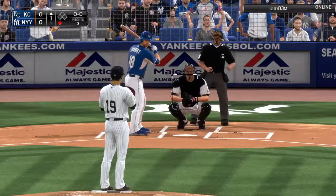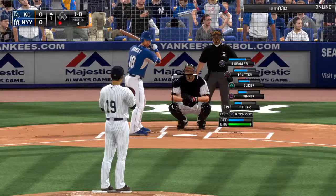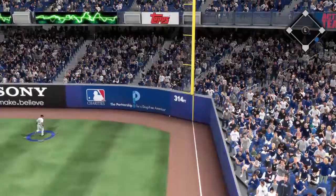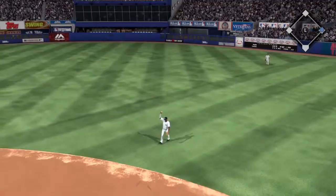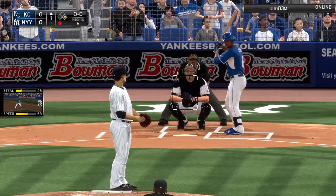Here's Ben Zobrist now, the former Tampa Bay Ray, batting second tonight for the Royals lineup. Tanaka throws a splitter down and outside — one ball, no strikes. Tanaka had a lot of arm injuries in 2014 but still had a great year; hoping to bounce back. That pitch is ripped into right field — a base hit. Beltran comes up with it quickly to stop Zobrist from stretching it into a double. Now one runner on with Lorenzo Cain at the plate, one out.